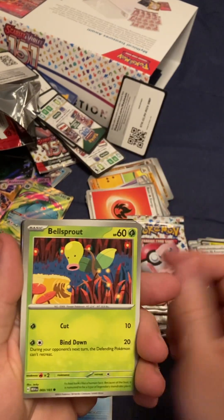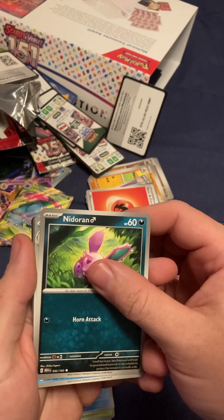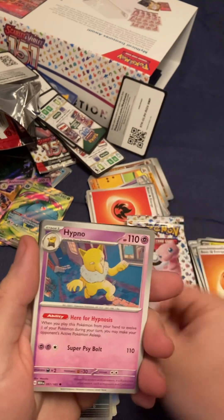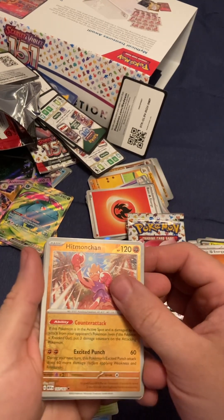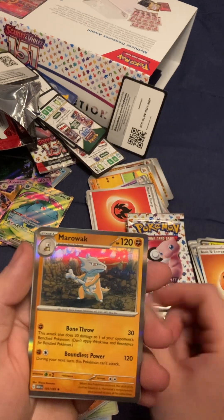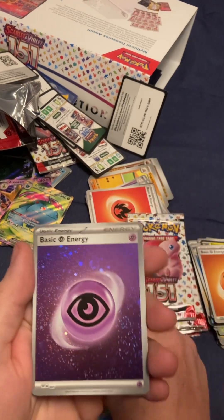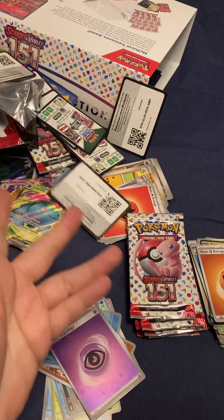Shellder. Bellsprout. Horsea. Nidoran. Wartortle. Hypno. Polirath. Hitmonchan. Seel. Marowak — I do not have that Marowak. Oh shoot, I think I needed that too. Code card. Shaboosh.